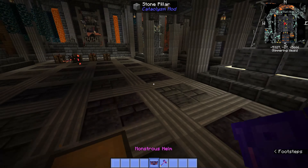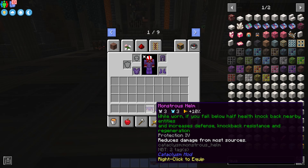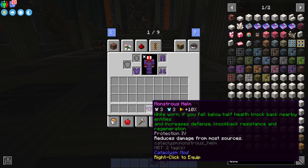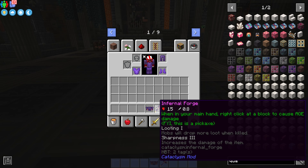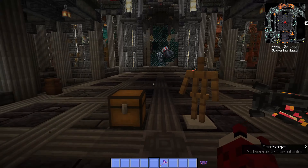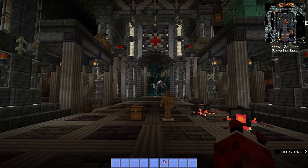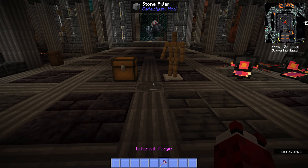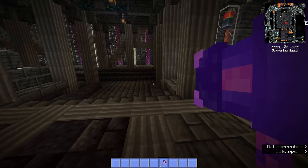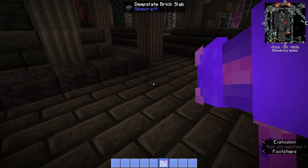Netherite boots and a netherite helmet as well. Then there's the infernal forge — these two items you get by killing the netherite monstrosity, which should be on screen now. It's a really hard boss, but the netherite monstrosity is one of the easier ones to defeat. Not too bad — hopefully we can defeat this thing.